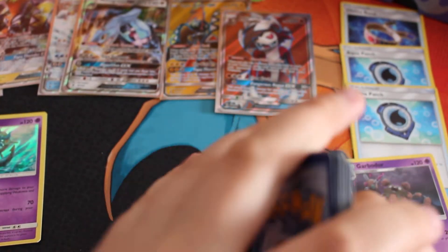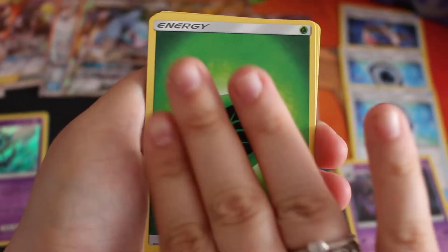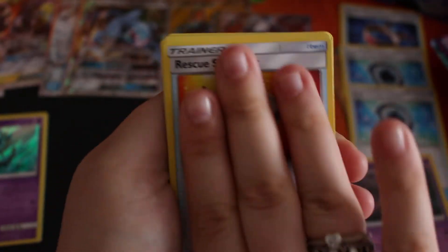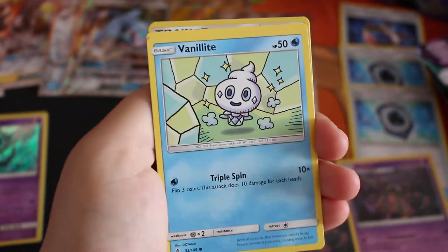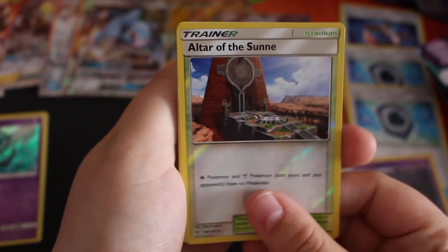Right, we start off with Alola Energy, Alolan Marowak, Rescue Stretcher, Komala, Stufful, Salandit, Salandit, Mudsbray, Vanillite, Gligar, Altar of the Sun reverse, and the rare is a Trevenant non-holo.